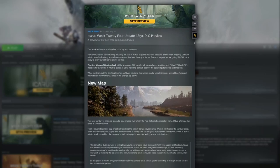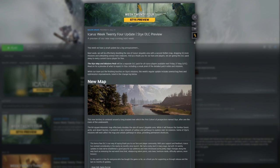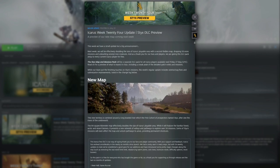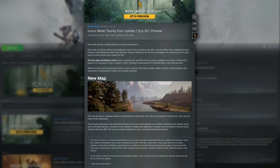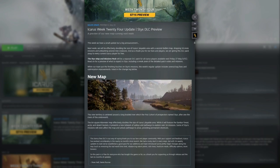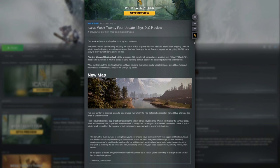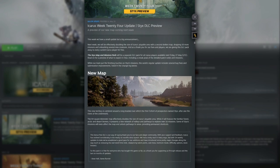The week 24 update brings a few different things, but the biggest one is an entire new map named Styx. This new 64 kilometer map effectively doubles the size of Icarus's playable area. It will feature familiar biomes like the forest, arctic, and desert, and presents a new network of valleys and pathways to explore over 16 missions. Some of these missions will even affect the map and unlock pathways to areas, providing new permanent shortcuts.